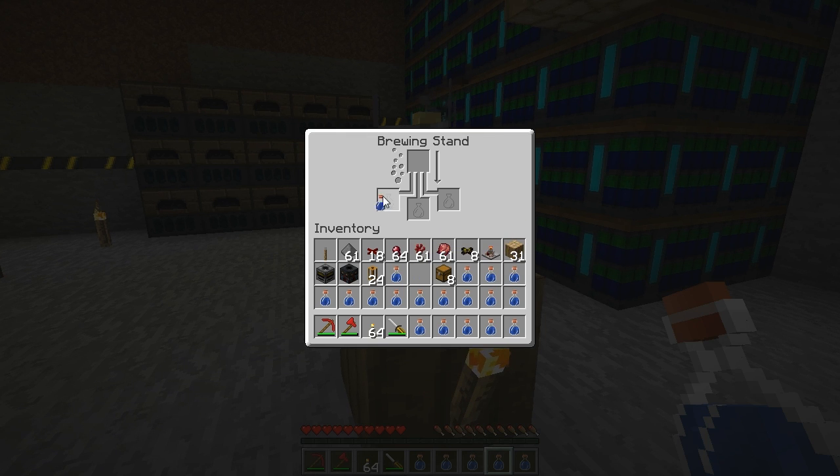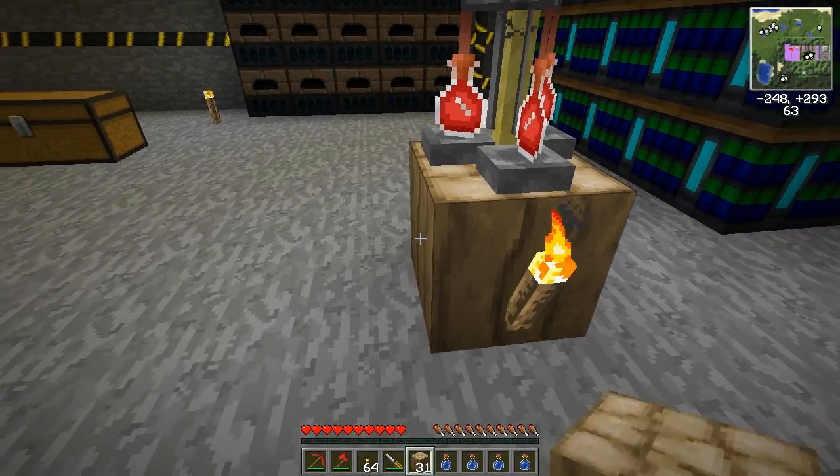You can just make some water bottles in any pool of water. The first thing you need to do is add those to the brewing stand and add the first ingredient. I'll be doing a splash potion of harming — that's the only recipe I know from the top of my head.